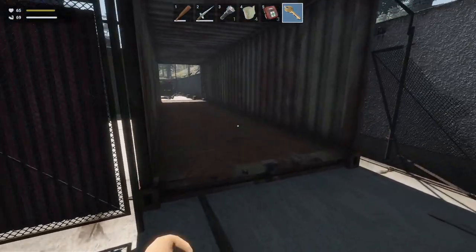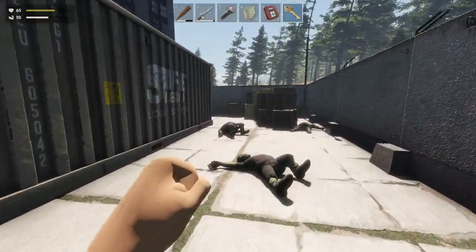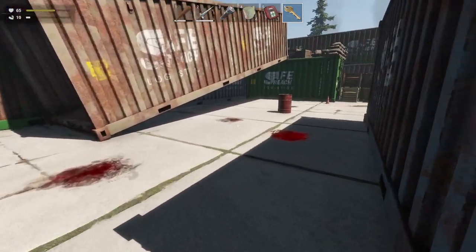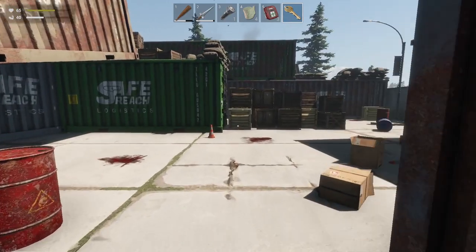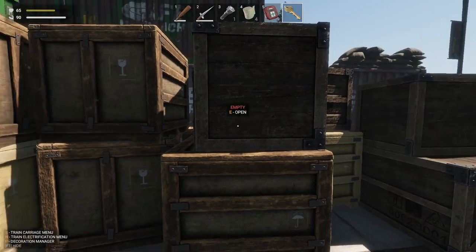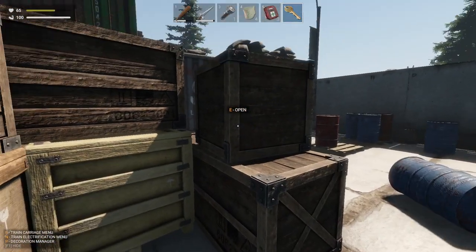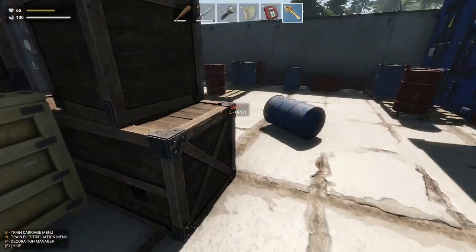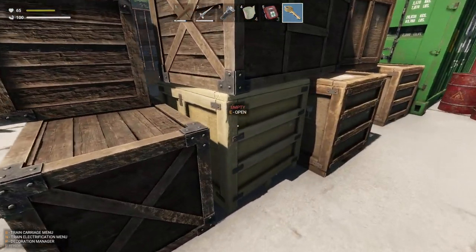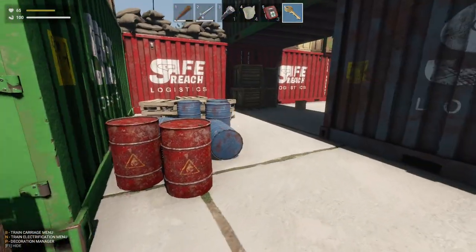So we've got a bandage, we've got some stuff on the wall, we've got a box there with a bow and some arrows. I've got a gramophone record, bandages, pistol, ammo, and some painkillers. That's all good. Not much else in here, but that's fine. Let me come back through here and just grab some of the loot — we'll fill up on some wood and scrap metal and that sort of thing, and then we can get moving.